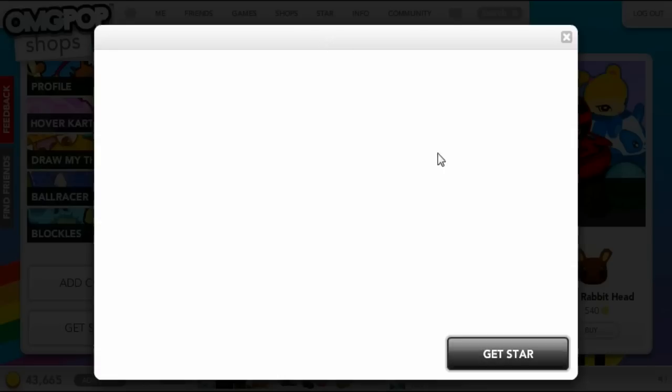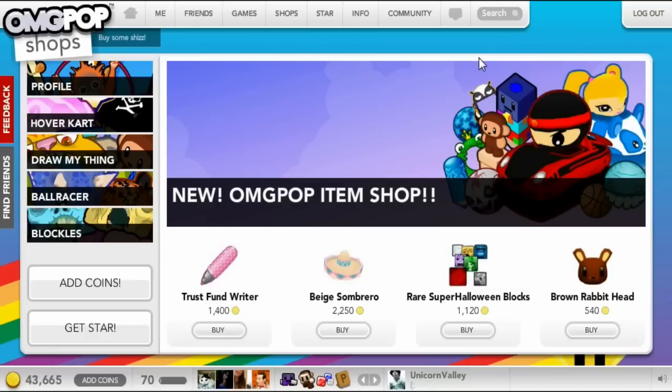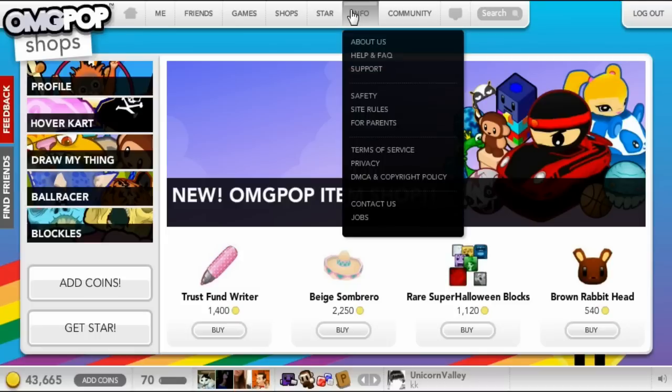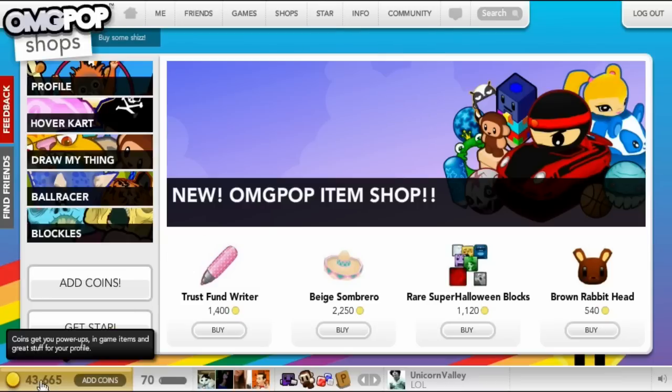About star membership: you can get star for $5 a month. You get 35,000 coins per month, there are no ads, you can play the beta games, and you can use star-only items. You get the star label and double your experience points, so you level up twice as fast. I'm personally probably not going to get star because I don't want to spend real money, but a lot of people do. You can also buy coins separately to use in the shops.